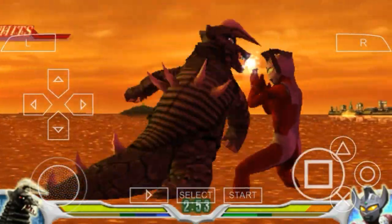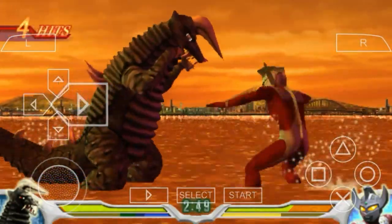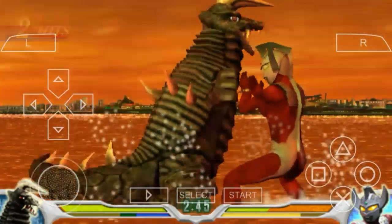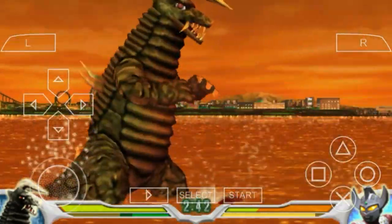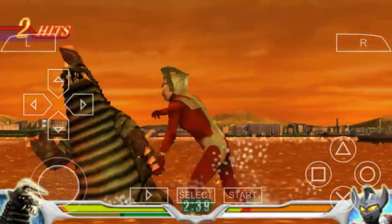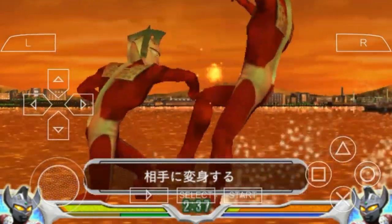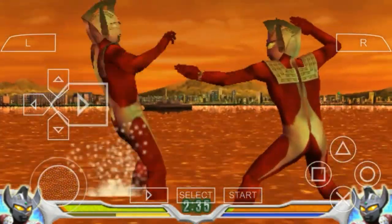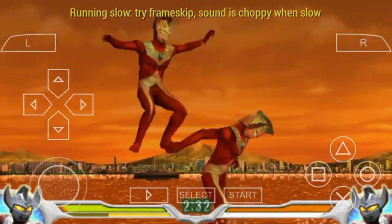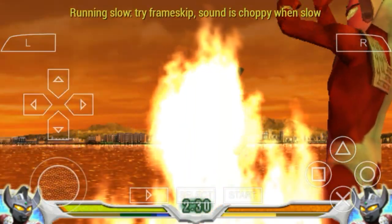Langsung aja kita kalahkan Ultraman Taro. Kita serang dulu Ultraman Taro-nya. Wah kita udah serang nih, dua hit. Kita coba lagi serang, bantingannya itu keras banget ya, dan damage-nya untuk si Black King ini lumayan. Nah ini Kopri udah gunain ya skill-nya.